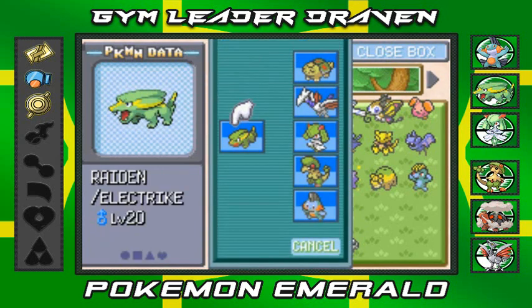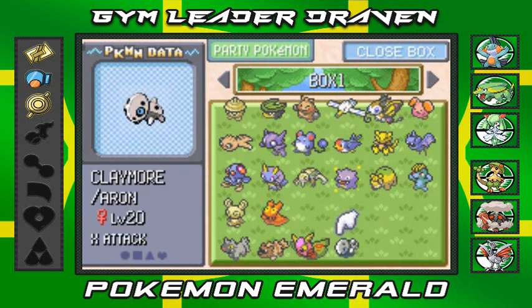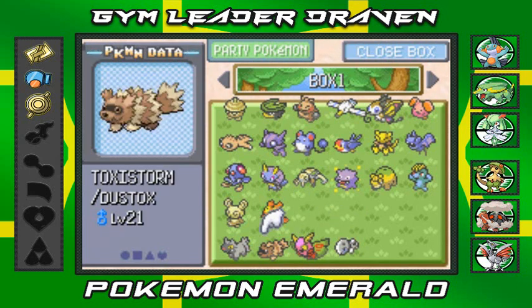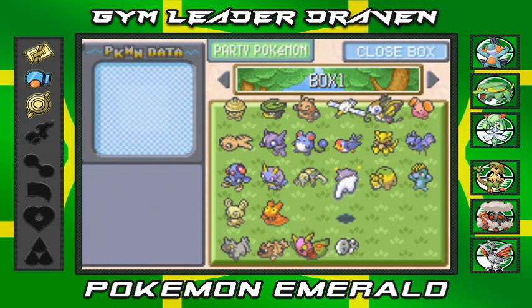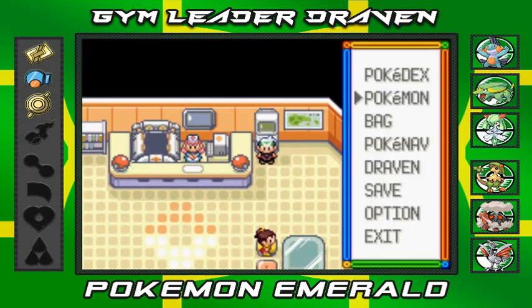Raising it through its evolution line is going to be a little hard, but eventually we might go back to Claymore - or Dustox, or Toxic Storm I should say. Maybe we'll get Shadow back. But as of right now, we've got ourselves a new team member - a fast one!